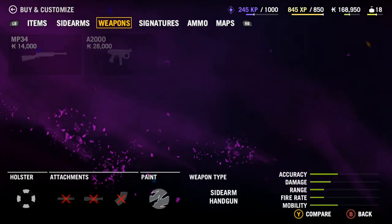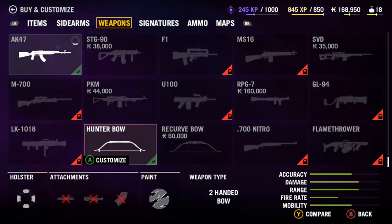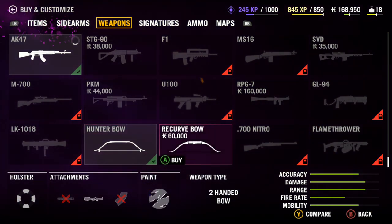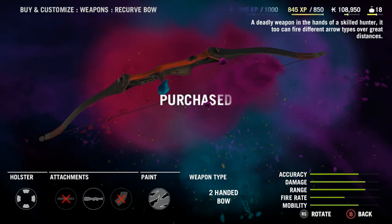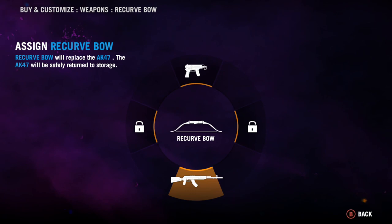What you're gonna want to do is pick up the recurve bow, which can be bought from any of the trading posts. It's gonna cost you 60,000 units of currency. Make sure you buy this recurve bow — you can do this at any point in the game, including very early. You should have enough money within the first two to three hours.